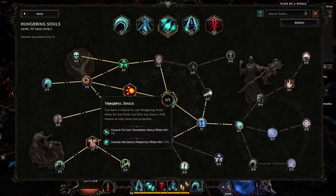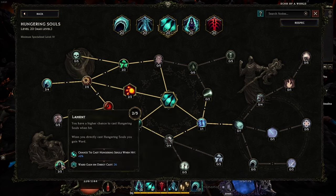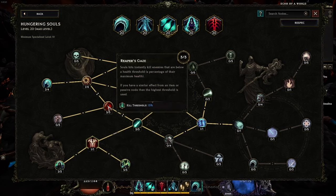There's a higher chance of just one soul firing, but there's still a chance of multiple. Risen Hatred increases that chance by 12% and gives a 12% chance to double-cast when directly casting. Lament gives a further increased chance to cast multiple souls when hit and a chance to gain ward on direct cast — ward being an overshield in this game. Reaper's Gaze gives souls a chance to instantly kill enemies below a certain health threshold, letting you watch enemies just die around you as they hit you and souls continuously pour out.